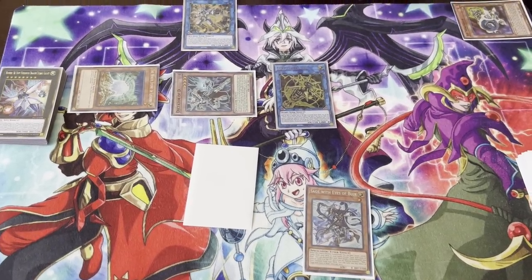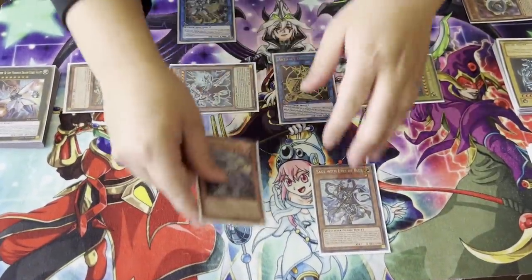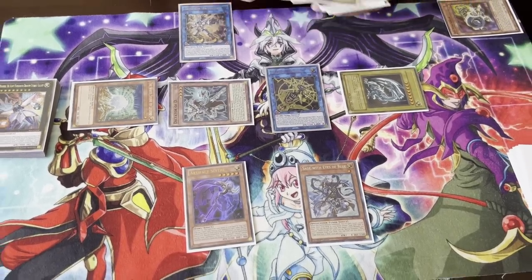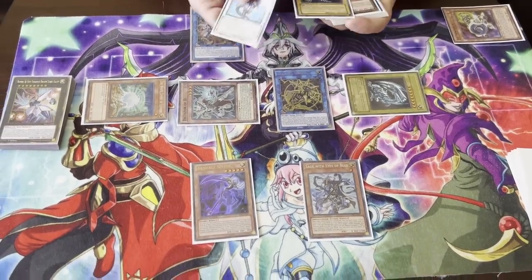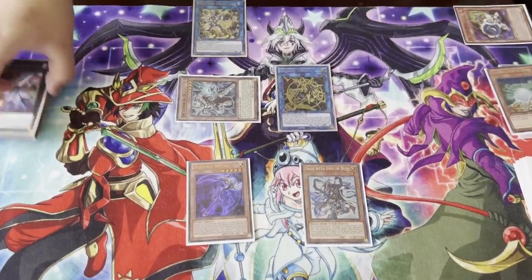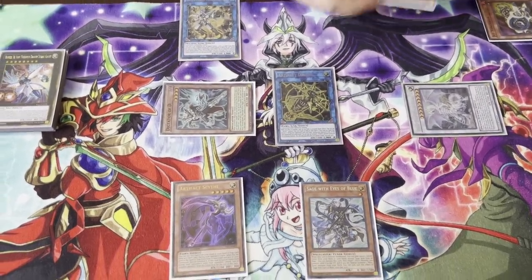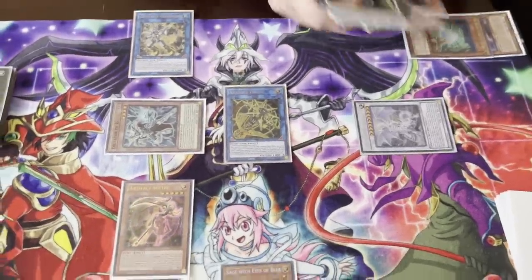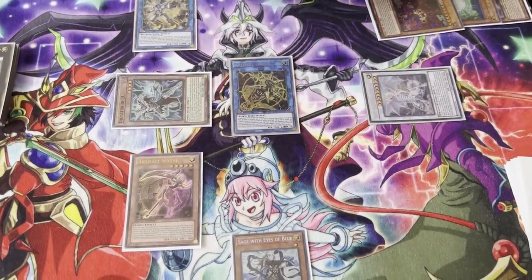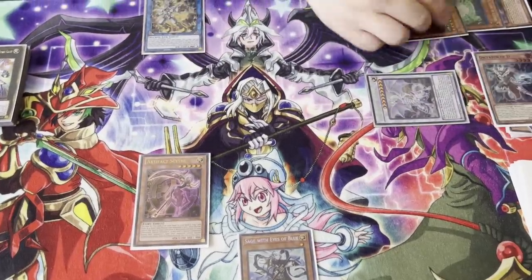Dictator D rises Blue Eyes back from the graveyard, which is really amazing. Chaos Ruler is in the graveyard, which is really good. In this instance you need to be aware of the matchup you're in. You can go these two right here into Spirit Dragon. Spirit Dragon is really good, and you can banish a light and a dark from the grave to special summon Chaos Ruler back. This leads into Apollousa.